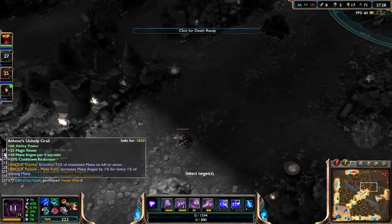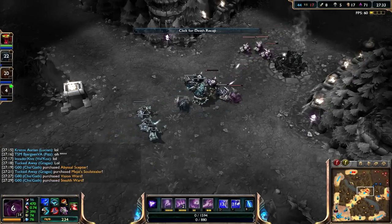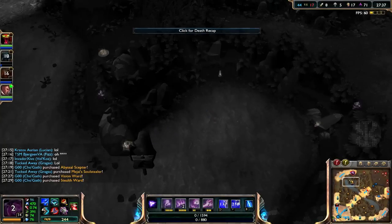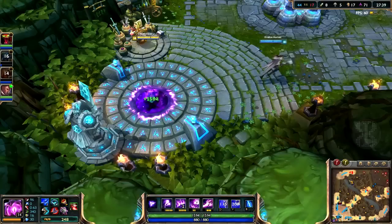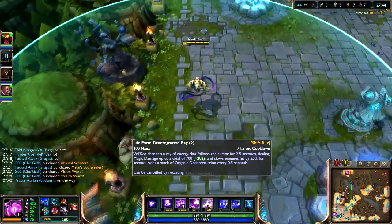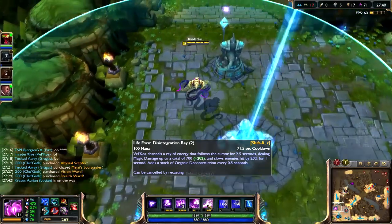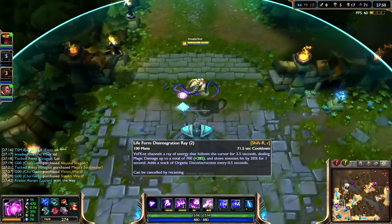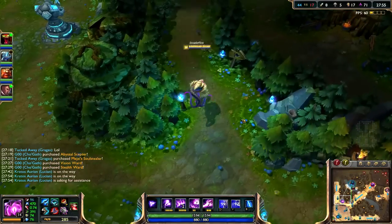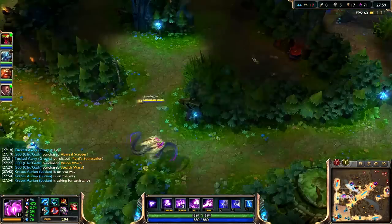I'll get Hourglass next, just because. Hey, they might go for Baron — they might make a comeback here, and I'm not being sarcastic. Or am I? So that's the second time Vayne has cancelled my ulti — I'm just going to wait it out and do it when I'm at safe distance. My pink ward is still up — I'm going to take the full buff though.